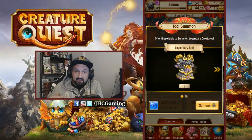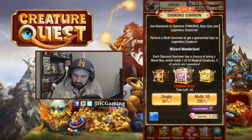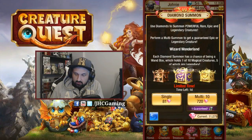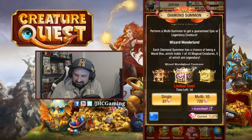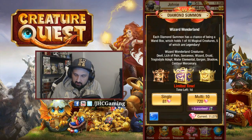This month only, if you log in every day they gave you a legendary idol at the end — that is very nice. But I'll keep them for the end. First of all we're gonna go for some diamond summons, multi-summon of course. This is the special event called Wizard Wonderland, and again it's gonna be one of five different legendaries available in these special boxes.